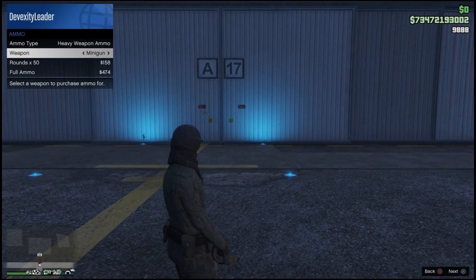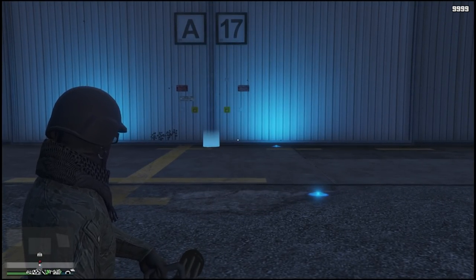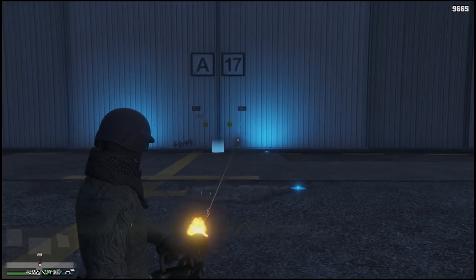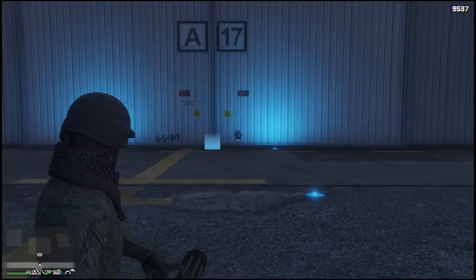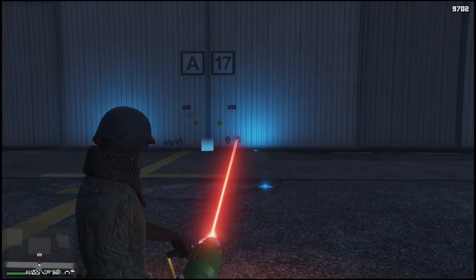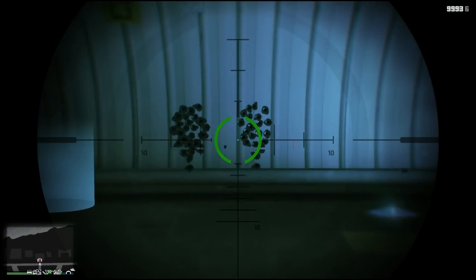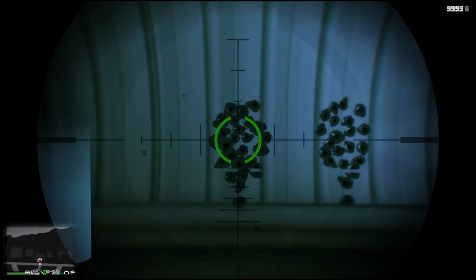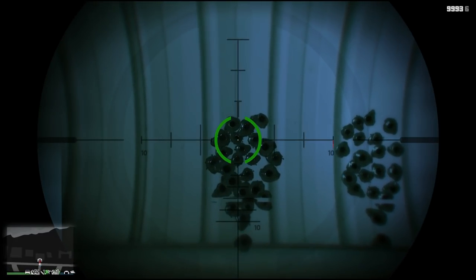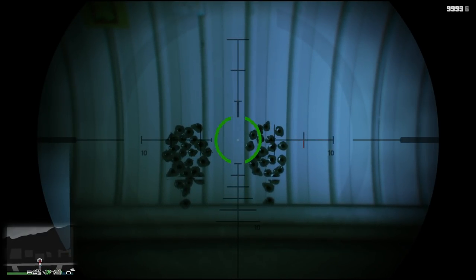Now time for the recoil test. Whichever minigun goes really high while shooting 500 bullets from max ammo is basically the worst for recoil accuracy. If it goes left and right that's also a bad sign. Let's see which minigun keeps aim more accurately on the same dot spot. In my opinion the MK1 minigun still wins — the bullets are clearly way closer to each other. The further the bullets spread from each other, the worse your aim will be, shooting opponents' arms. The OG minigun wins.